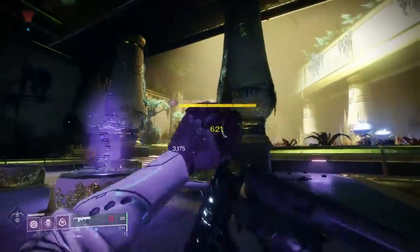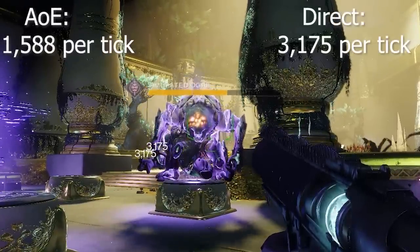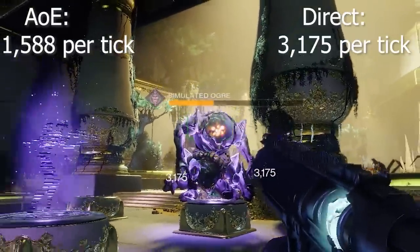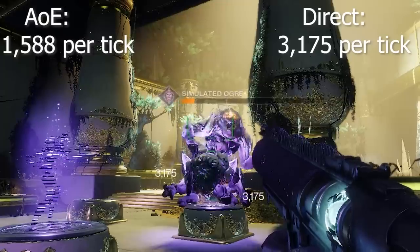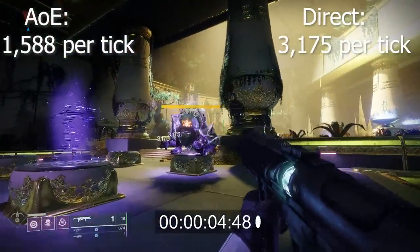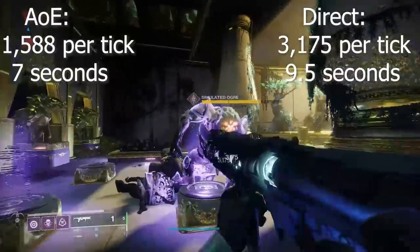Where you really start to pick up the damage is if you land direct shots on your target. This blights the target itself, resulting in a little more impact damage but greater tick damage over time — going up as much as 100 percent there in damage per tick. Now it's not exactly a 100% increase. When we actually slowed down the damage per tick, the direct impact tick damage lasts for about 9.5 seconds — approximately two and a half more seconds than the AOE tick damage.